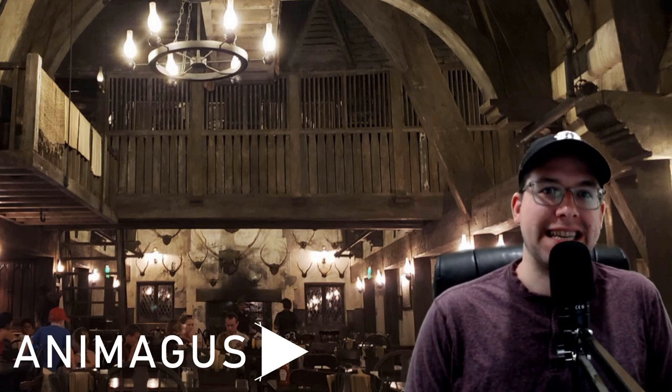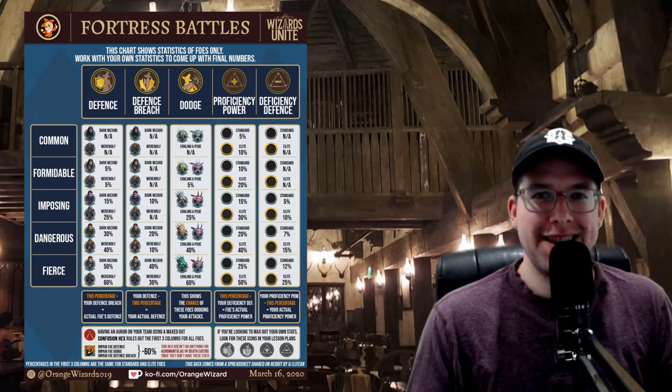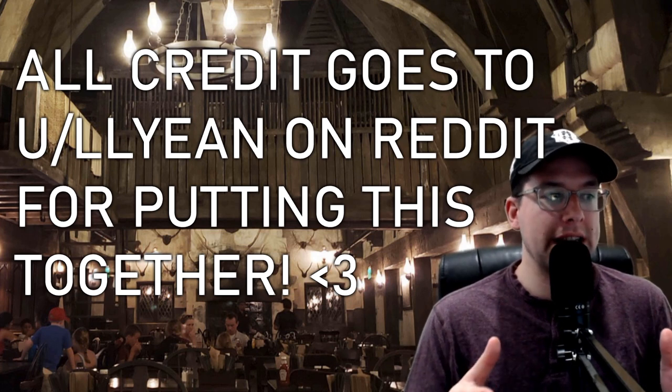What is up witches and wizards, muggles and nomadges. I am Animagus and today I want to talk to you about fortress battles and foe statistics inside those fortress battles. I know that doesn't sound super sexy, but I promise it will bring some value to your gameplay because it will break down exactly what you can and can't do inside fortresses, particularly as an Auror, but definitely with an Auror on your team if you are a Magizoologist or a Professor. These are very important statistics you need to know about when you go into fortresses in Wizards Unite.